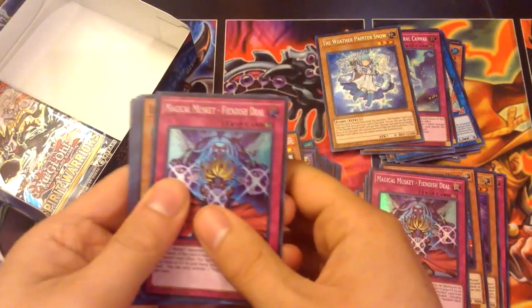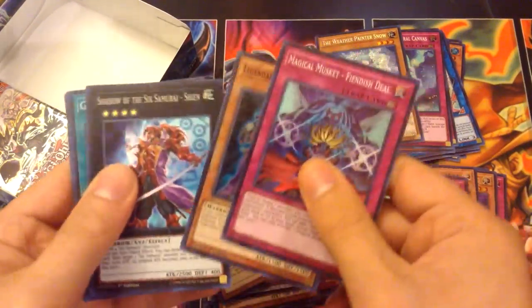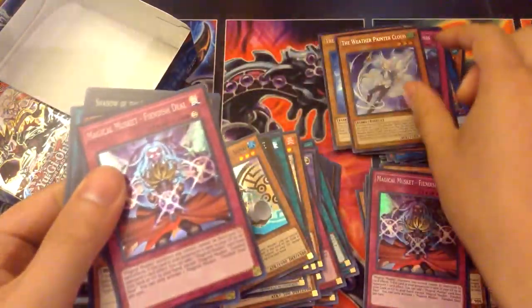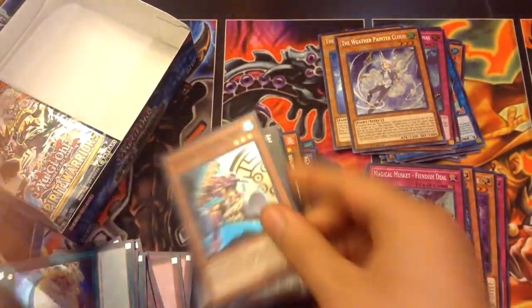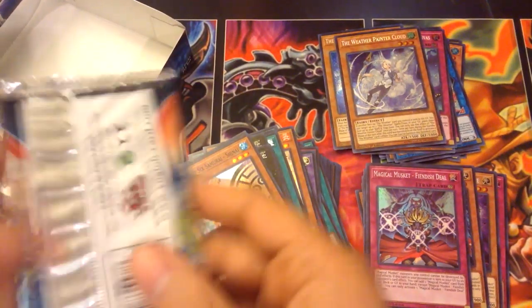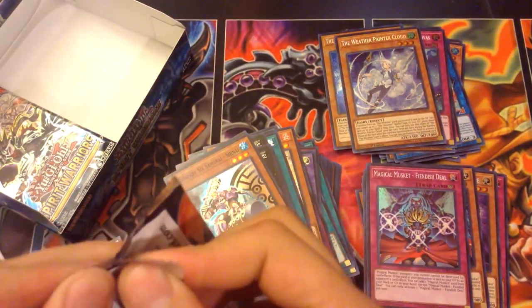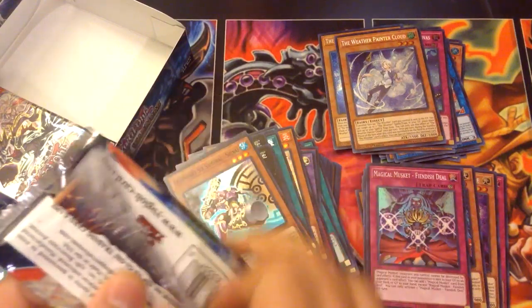Getting close to the end here — Fiend of Steel, Shien, Shien Six, and Cloud. I think that makes the third one, and that was almost another identical pack. These packs are turning out to be a lot of the same, exactly the same one after another.